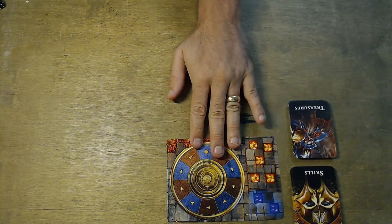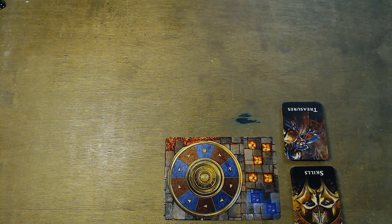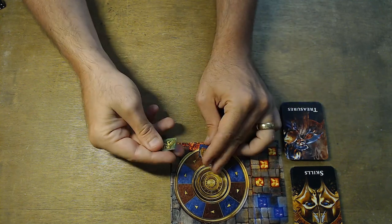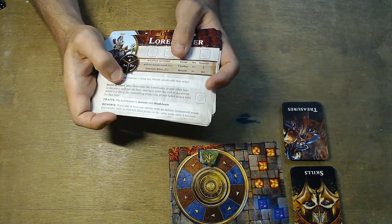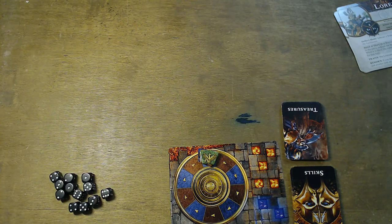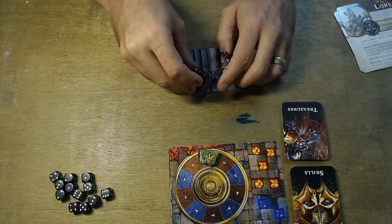The first thing you're going to want to do is put the fate board somewhere all players can access it, and put the treasure and skill cards nearby. Each player picks a colour from the renowned markers and places it on the start. Then players pick a character — Lord Castellant gets the Griff Hound as a companion. Get the dice ready and all other tokens within reach. The first tile placed is the stairs, where the hero models start.